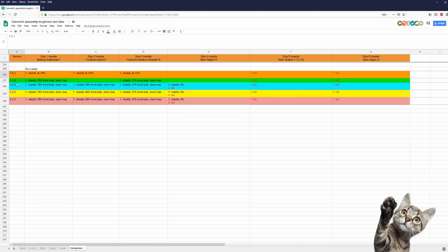Orange is the Buccaneer in 2.6.3, green in 3.1, blue in 3.2, yellow in 3.3, and pink in 3.4. In 2.6.3, all missiles always hit all four shield faces of the Buccaneer. This has changed since 3.0 and there is no difference between 3.1 and 3.4.x — everything was always the same.